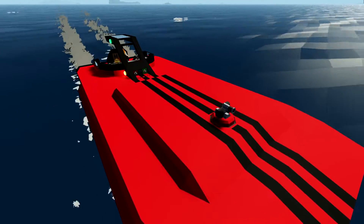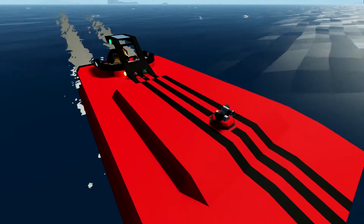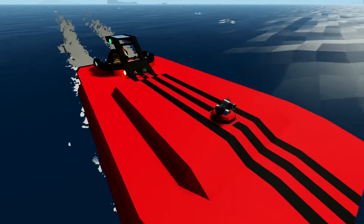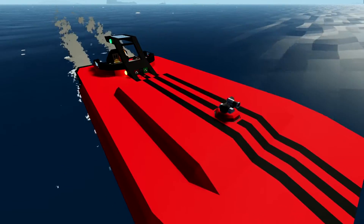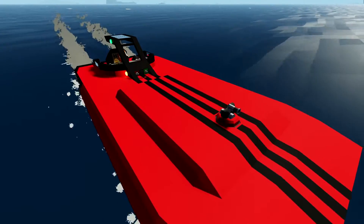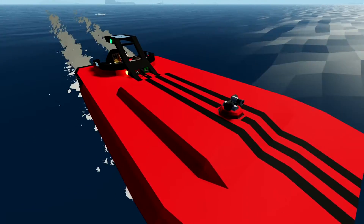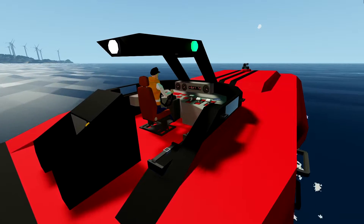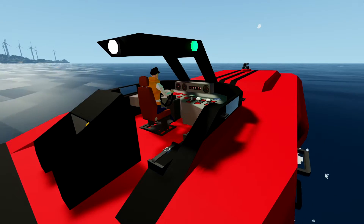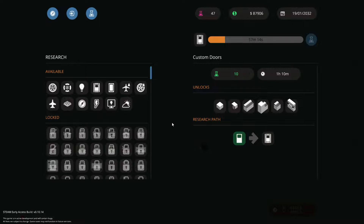I'm able to achieve about 54 knots using a bit of trim at the back, and handling is good at that speed as well. Of course at max throttle it does drink a lot of fuel, so I'm not typically going to do that unless I need to get from A to B in a certain amount of time. Now it has the ability to extinguish fires. But first I just want to show you some research — I've just finished research on the advanced sensors, and I've just started research on custom doors, which has about 57 minutes to go. We have 47 points at the moment and we have nearly $88,000.